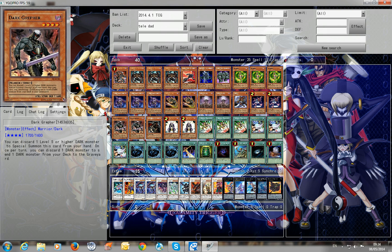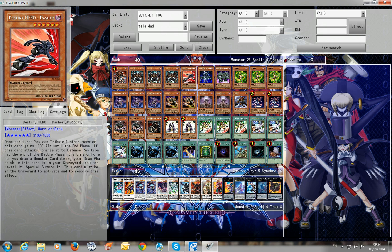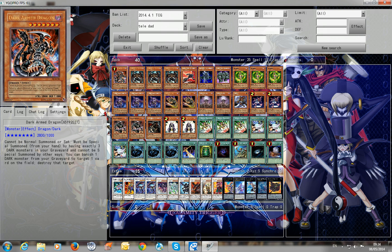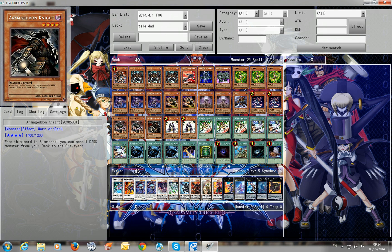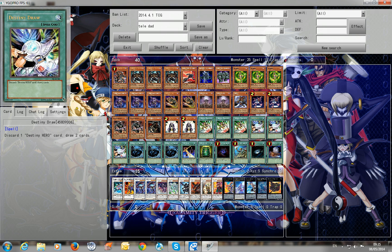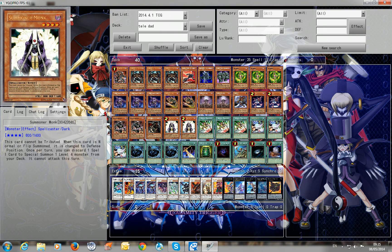Double Graffer — best play with him is when you have Malicious or Plague in hand, you just discard one and send a good target from the deck, or send Dasher. You can special summon Graffer if you discard a level 5 or higher dark monster. Armageddon Knight — I use him in combo with Summoning Monk. Summoning Monk can also call any level 4, so he's pretty good since we have fifteen spells. Destiny HERO Malicious sometimes isn't the best because usually you send most of the Destiny Heroes to the grave already.